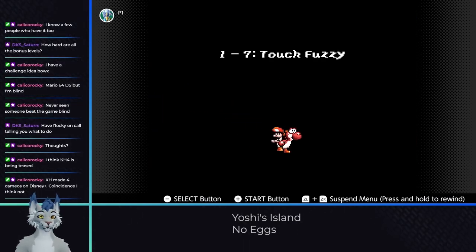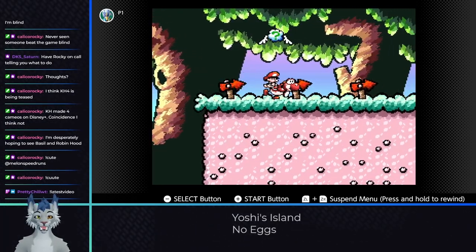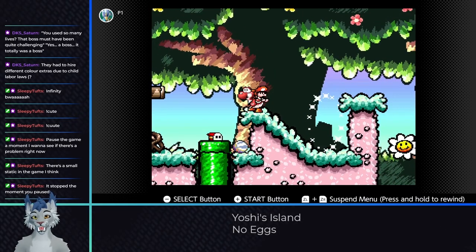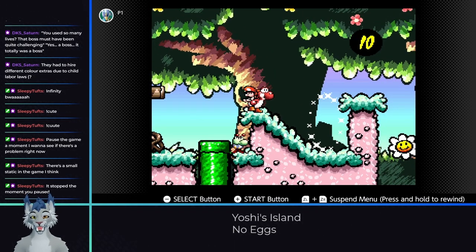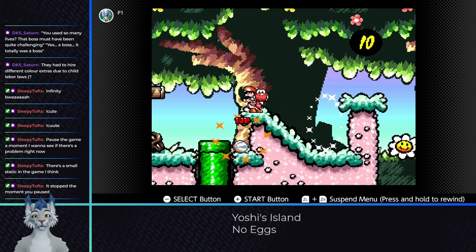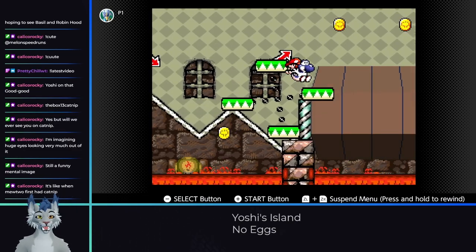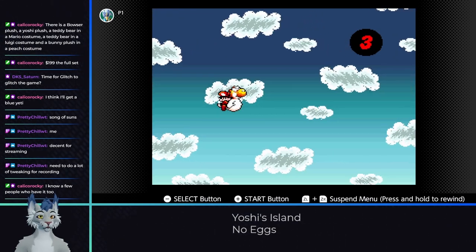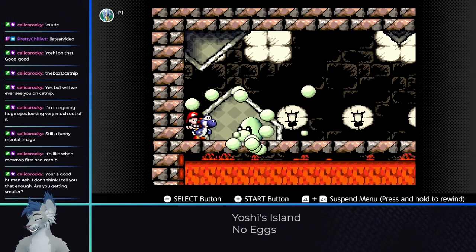1-7 Touch Fuzzy Get Dizzy is the classic Yoshi nip level, but doesn't pose a problem without eggs. This level does have an infinite life glitch where you can spit an enemy over a pipe and stand on a ledge. If you set your controller down and sip tea, you'll get quite a few lives off the enemies that spawn and instantly get destroyed. And for the big boss of world 1, we enter 1-8. If you don't have any eggs, enemies will drop and you can spit them at him until he goes down.